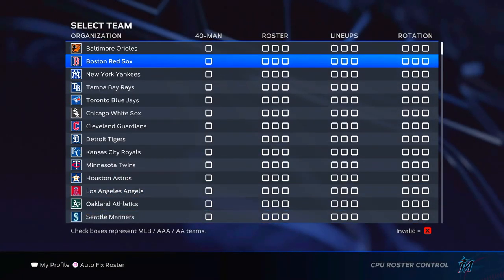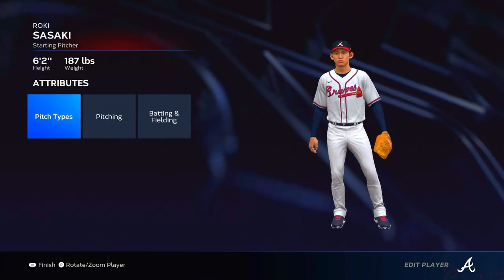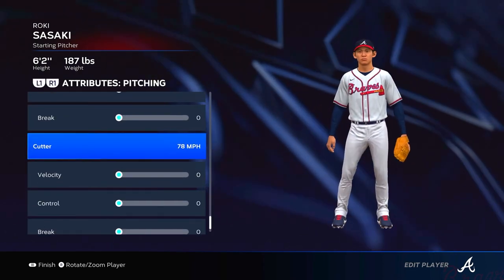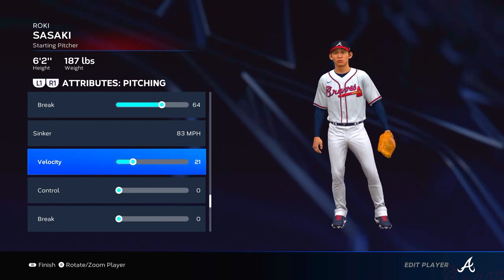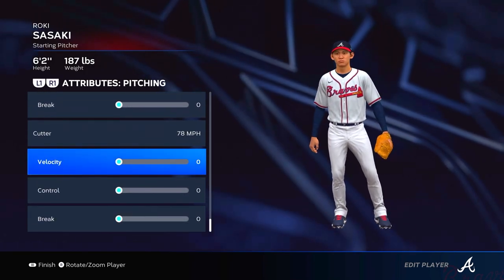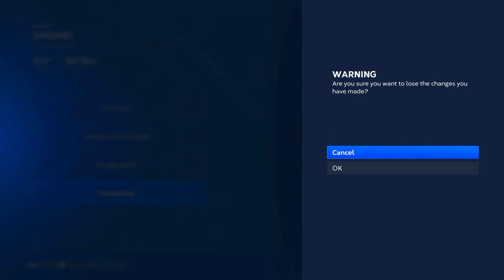Roki Sasaki doesn't have the exact pitches he uses, so you go to Edit Player on the Braves, go to Pitch Types, and you can put whatever pitches you want. He throws a sinker instead of a two-seam, and a cutter. You won't be able to add the Outlier attribute when editing a player, but you can put the sinker as fast as possible and look at those pitch speeds and try to get them pretty similar to his Diamond Dynasty version.